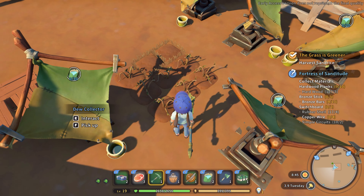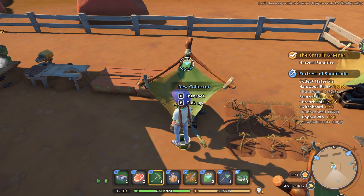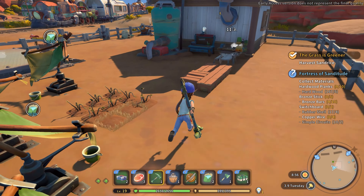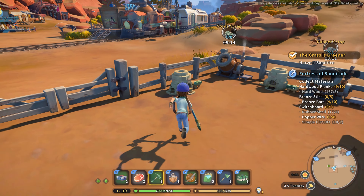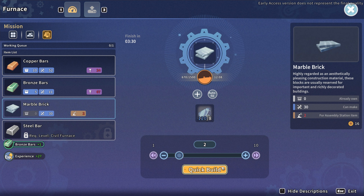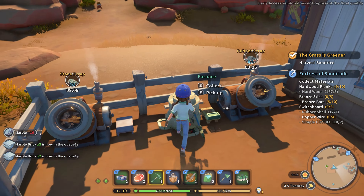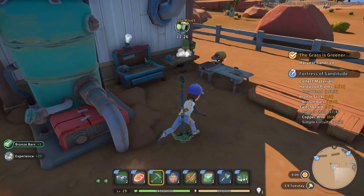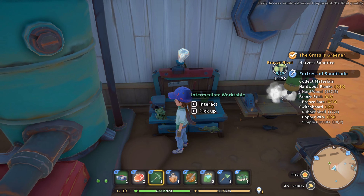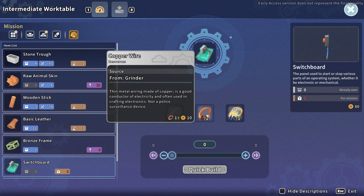I don't have any water to water them with — they're probably dead. I'm gonna pick this up, put it over here. It's just one. And we need some marble bricks — let's do four of those. And we have the furnace. Will we get some bronze rivets? Those are taking a long time. Bronze frame, bronze frame — can't make that without the rivets, and that we can't make without the copper wire.